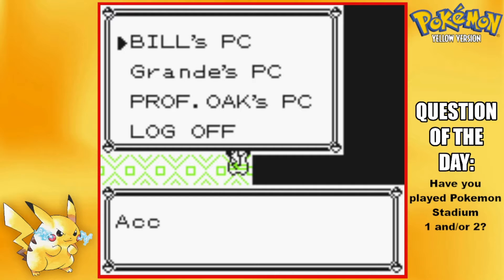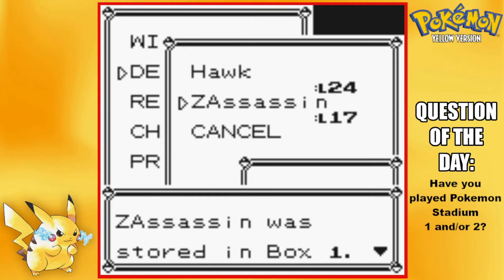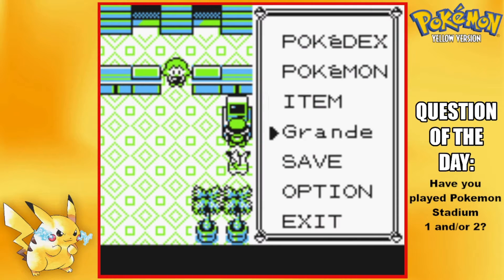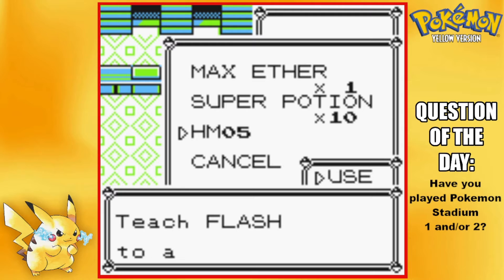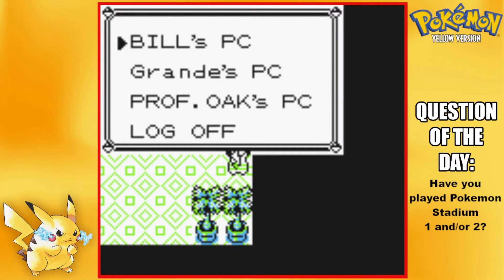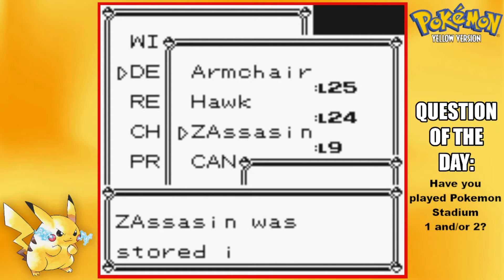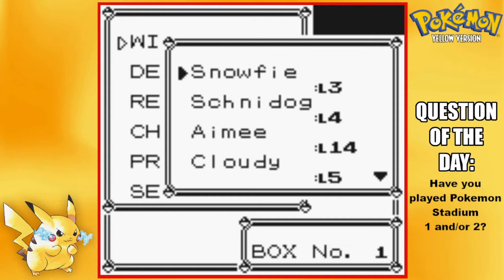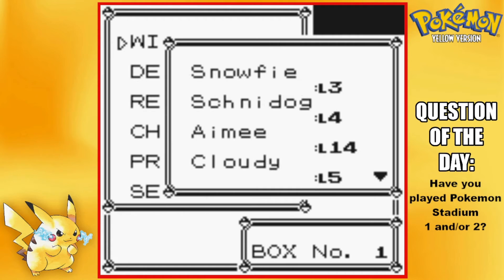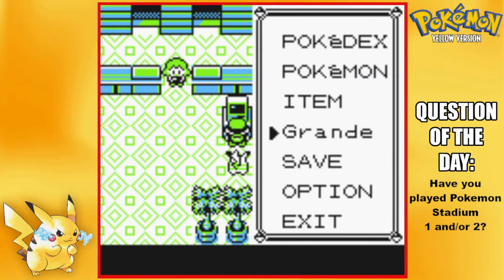There's gotta be something in here that can learn Flash — I really don't want to teach it to Ashley. Can Zubat learn Flash? No, can't learn it either. Rattata definitely can't. That's a Caterpie, that's a Pidgey... Yeah, the only one I have that can learn Flash is Ashley.